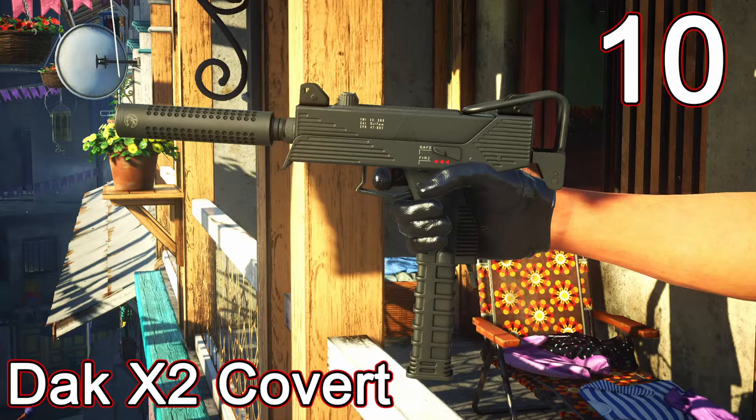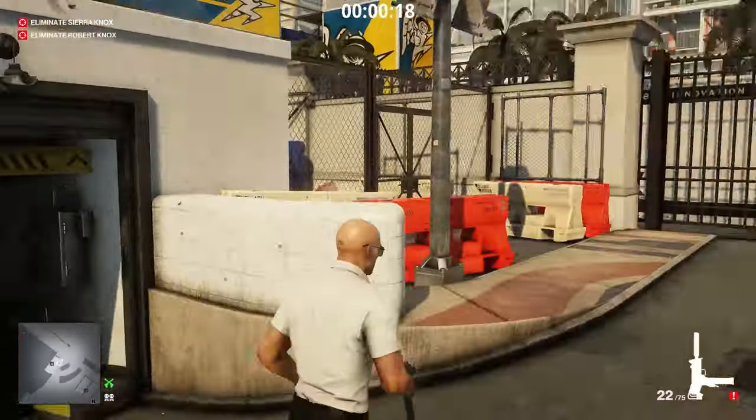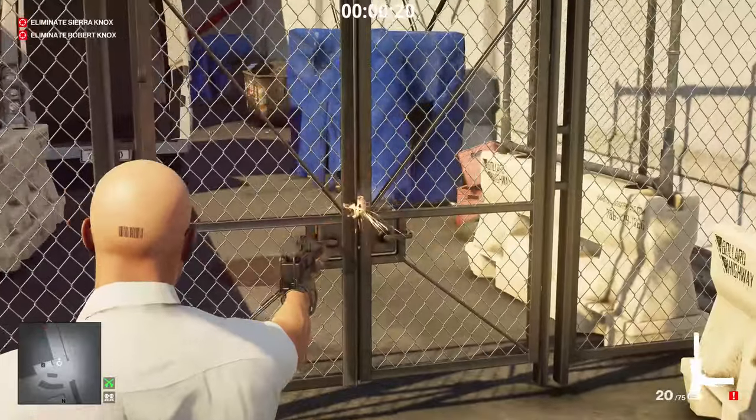Starting off with number 10, we have the DAC X2 Covert — it's basically a silenced SMG. What makes this weapon great is not only is it the best SMG in the game, but you can pick it up from the pistol category, meaning you don't have to bring it in a briefcase.